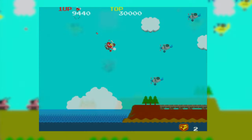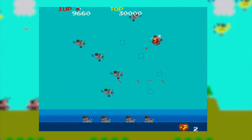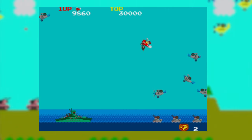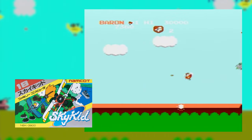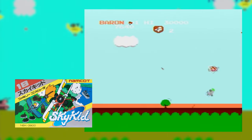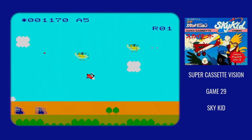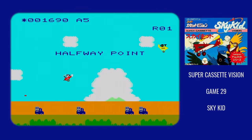As you might expect with this trilogy of Namco games, Sky Kid was initially a Namco arcade game. It was a modest success for Namco, and it was quickly followed up by a Famicom port. Similar to the arcade version, the Famicom port did pretty well for Namco. The Supercassette Vision version of Sky Kid followed just a few months after the Famicom version.